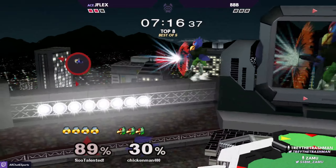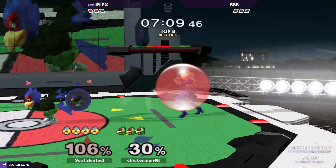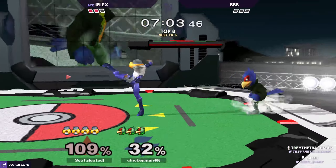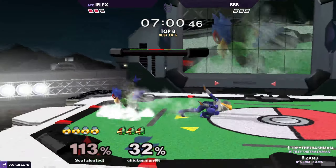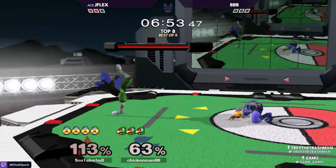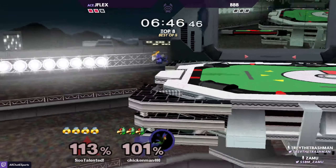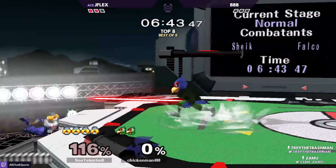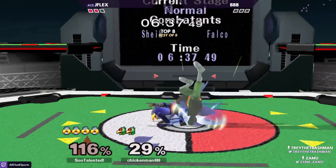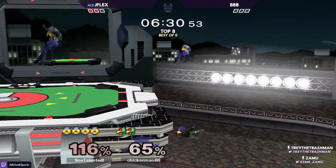Great back air — good recognition on Sheik being above him. Bobby even read that JFlex wasn't going to ledge there. The way that JFlex was moving — just walking forward, getting the power shield, taking space — is very tough for Falco to deal with. He's just a brick wall, not making it any easier at any point. JFlex sees an inch and he takes a mile. Big combo — he's just bodying him.